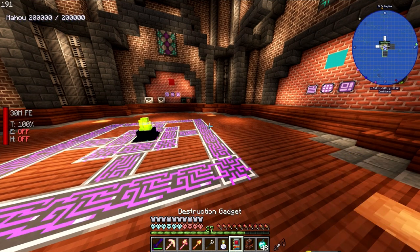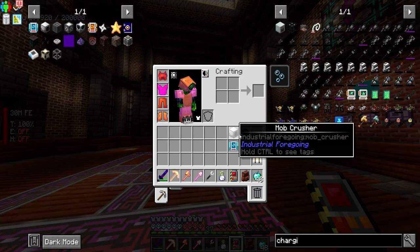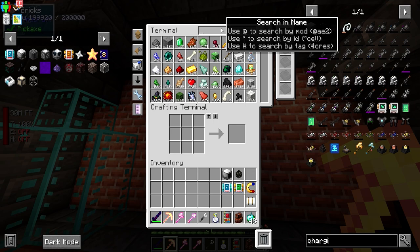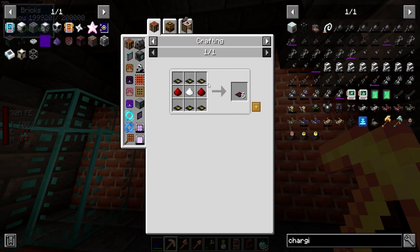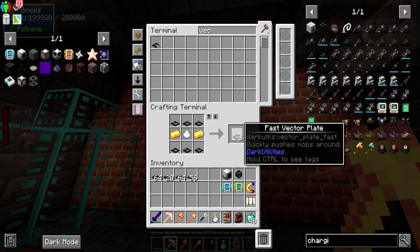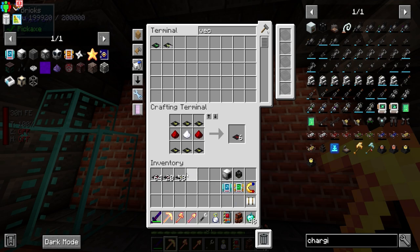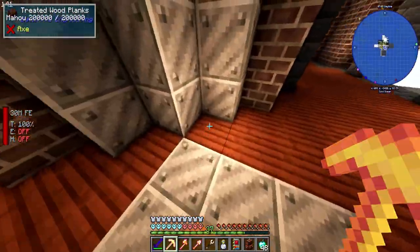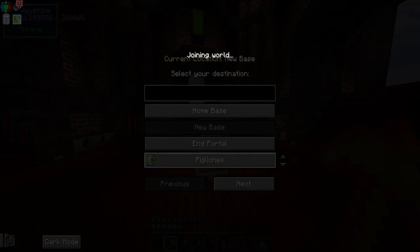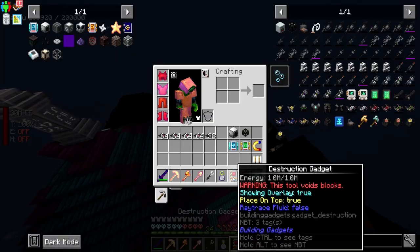So I know what we must do — we need this destruction gadget which destroys items, and we're gonna make a mob crusher. We need a bunch of vector plates because we are gonna be farming these guys and we're gonna be throwing them around. It sounds crazy when I say it out loud, but we need quite a few of these. The best vector plates should kind of toss them so we shouldn't have to worry too much about them, because the pig liches should keep spawning in.